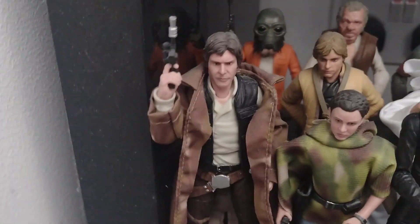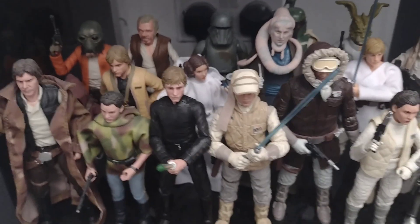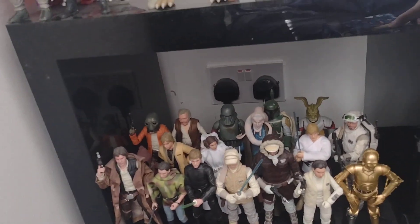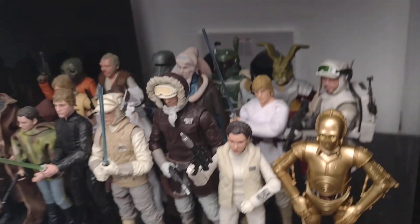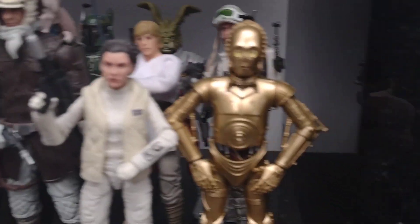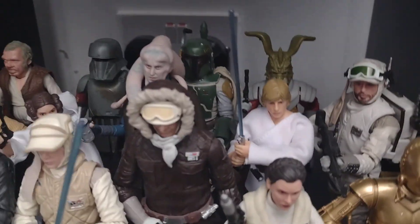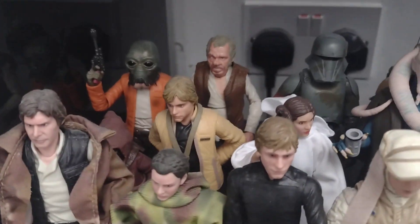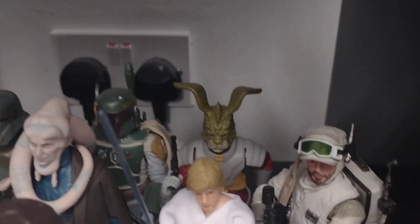And then down here you've got Han Solo, Princess Leia, Luke Skywalker, Luke Skywalker Hoth, Han Solo Hoth, Princess Leia Hoth. Then you've got C-3PO, then at the back Hoth Rebel Trooper, Luke Skywalker in Tatooine, then Bib Fortuna, then Princess Leia in her Jabba's palace getup, and Luke Skywalker. And then at the back you've got Ponda Baba, Doctor Evazan, Miggs and Mayfield, Boba Fett Empire Strikes Back, and then Jaxxon Rabbit.